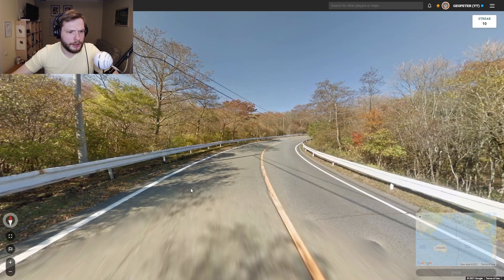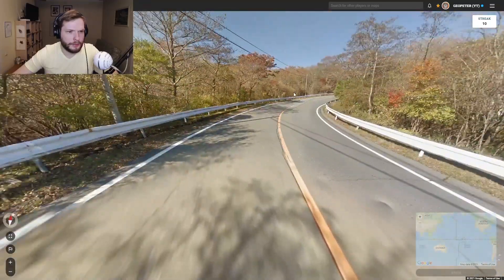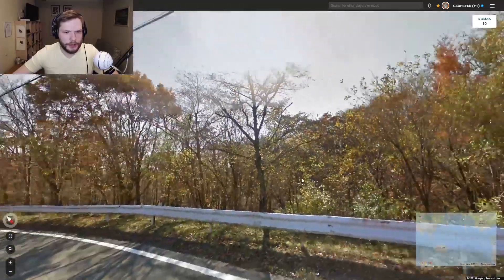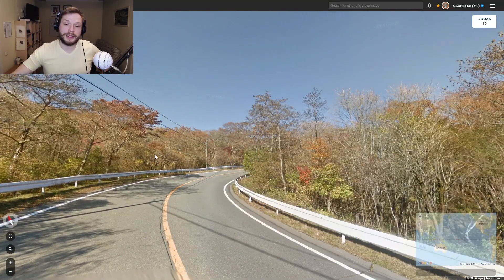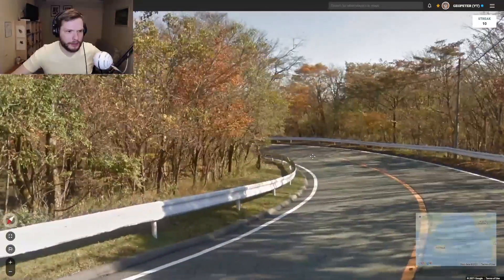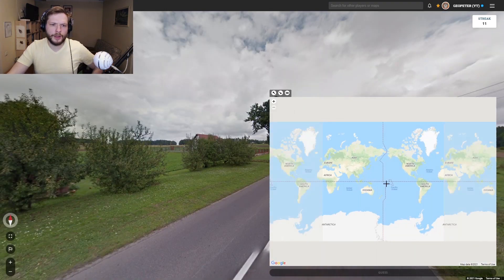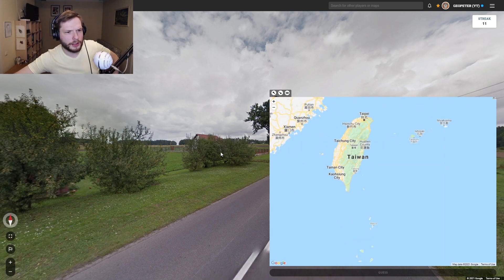Next round. What do we have? This is low camera — not Generation 2, this is low camera. This should be Japan, I believe, with the yellow line in the middle. This is not Switzerland. Wait, technically this could be Taiwan. Do we see which side we're driving on? No. But this should be Japan. I still think this is Japan. I don't think you can click on Taiwan in Country Streak — yeah, you cannot click on Taiwan.